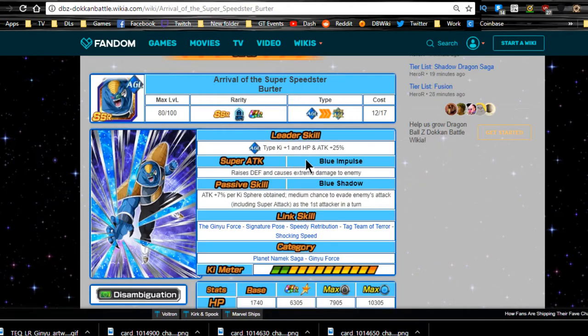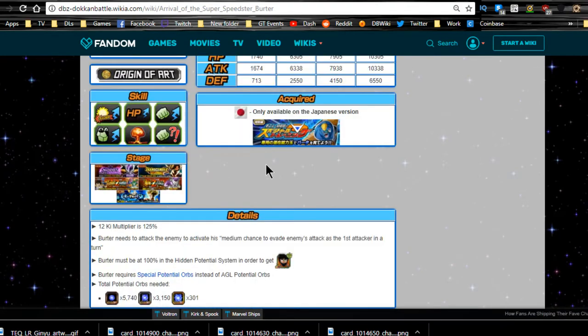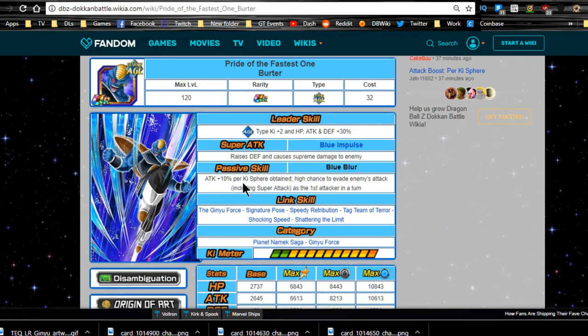This is the Burderer that we're going to be going for. I'm not going to go deep in depth with this because there's way too much going on. But you have the SSRs that drop - they all Dokkan awaken with metals. Once you Dokkan awaken them they can become a lot better units, obviously. Like this guy: attack plus 10% per ki orb obtained, high chance to evade enemy's attack including super attacks - that's as first attacker in turn, so you're going to want him as your primary unit.